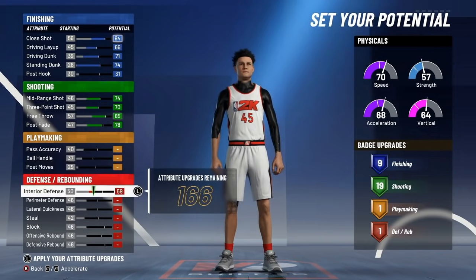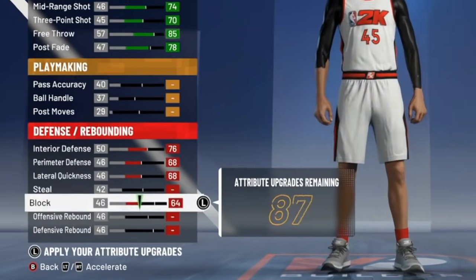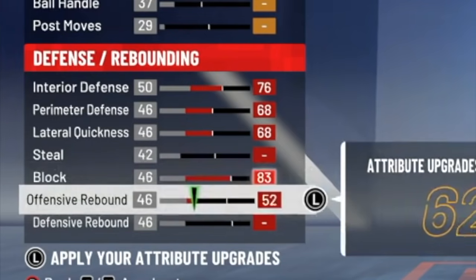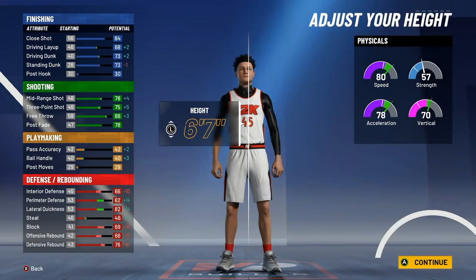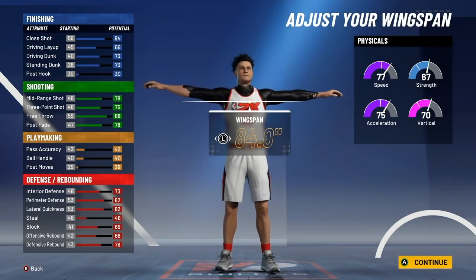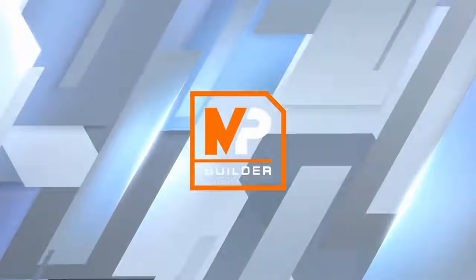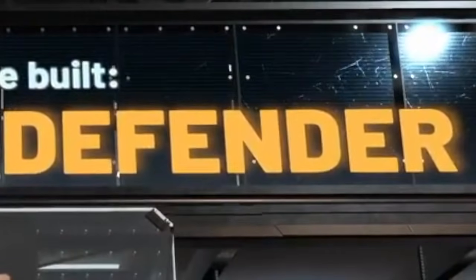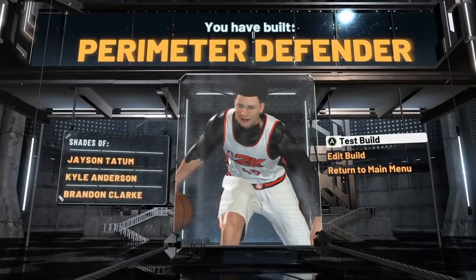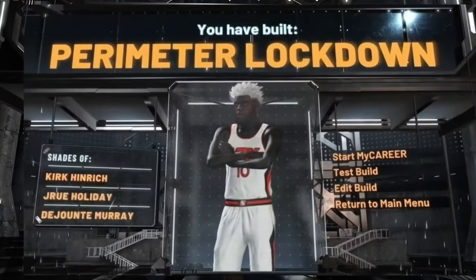For shooting you're going to go with 74 mid, 73 three, 85 free throw, and 78 post fade. For defense: 76 interior defense, 68 perimeter defense, 83 lateral quickness, 77 steel, and 84 defensive rebound. For height, go with 6'7" with an 84 wingspan. I'll select sharpshooting takeover, and as you can see, we have built the Perimeter Defender.